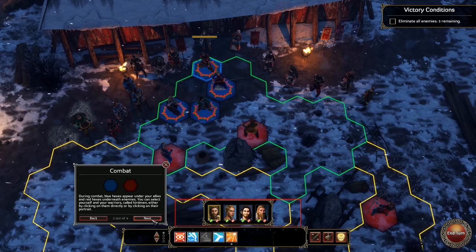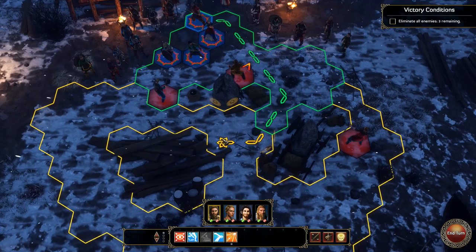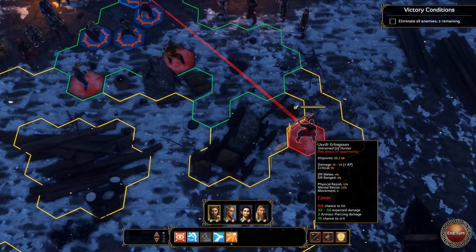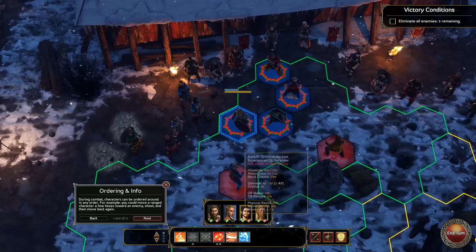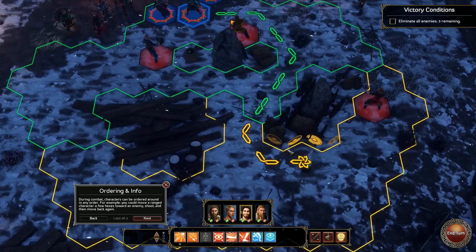Combat isn't super complicated but there are a few things that are important to know, especially if you played a lot of XCOM like I did. There is cover in this game — full cover and half cover. However, you don't have to stand directly next to cover to benefit from it. You just need the cover to be in line of fire. So if we stand over here and there's an archer trying to shoot us through cover in the middle, that will prevent him from shooting us properly. So that's probably the single biggest difference compared to XCOM.